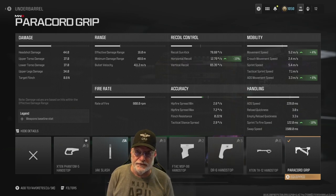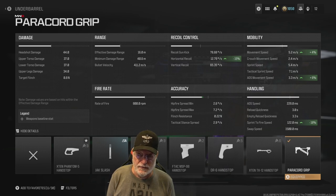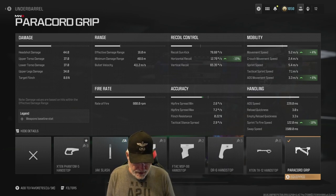Sometimes if I have extra slots, I'll put on over-pressure ammo — I like to see the enemy flinch, it makes them less accurate on bullets coming back at me. I also put on a suppressor. I'm not really concerned about staying off the map in free-for-all; when enemies converge on me, it makes them easier to find. So let's look at the damage: 44 to the head, reaching out to 16 meters; 37 to the upper and lower torso; and 34 to the upper leg.